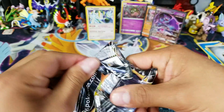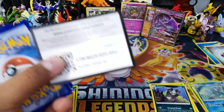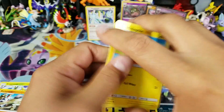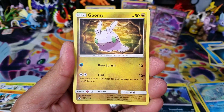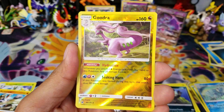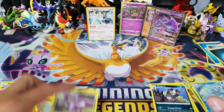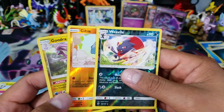At least one good pull out of Garbodor. Hopefully the Regigigas blister's last Forbidden Light pack will bring a good pull too - come on, that was such a hard-to-find pack, give us something good! A Forbidden Light code card for one of you guys. We've got Helioptile, Pancham, Bergmite, Scatterbug, Goomy, Sliggoo, Diancie, Amora, Goodra reverse holo rare, and a Florges. Sadly, the hardest-to-find blister only gave us a good reverse holo rare.